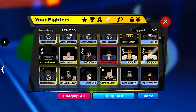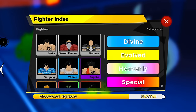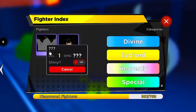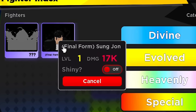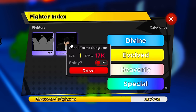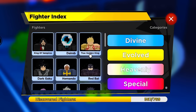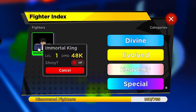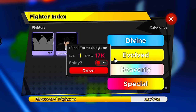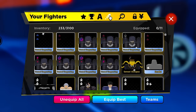Claiming the unit from the evolution machine and checking the inventory. It's called an 'evolved' unit. There are two — Meliodas and Sung Jin-Woo. Here is Sung Jin-Woo, the main character from Solo Leveling. He has 17,000 base damage. For comparison: the strongest non-shiny divine in the game is 8,000, and the heavenly unit has 48,000. So the evolved unit is more than twice as strong as any divine — definitely worth going for.